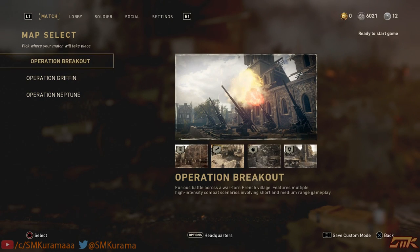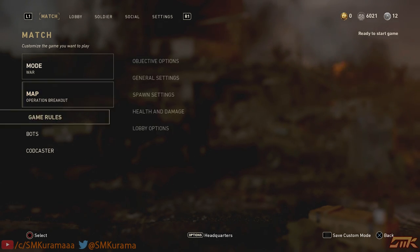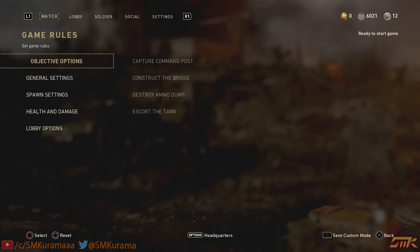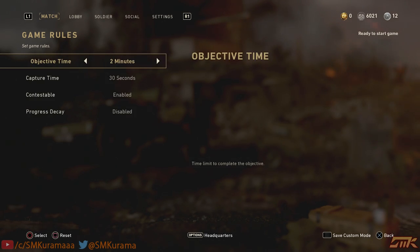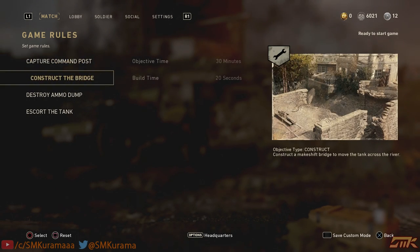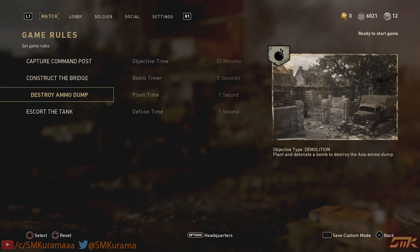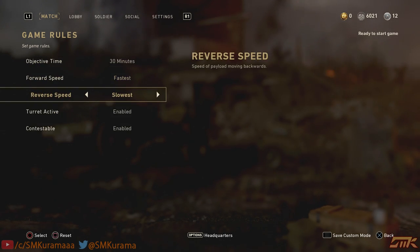Go to Mode: War and pick whichever three maps you want. Starting with Breakout — go to the objective options and make the objective time as long as possible and the capture time as fast as possible. You'll end up with: Capture Command Post 30 minutes, 10 seconds; Bridge 30 minutes, 20 seconds; Destroy Ammo Dump 30 minutes, 5 minutes, 1 second; and Escort 30 minutes, fastest.